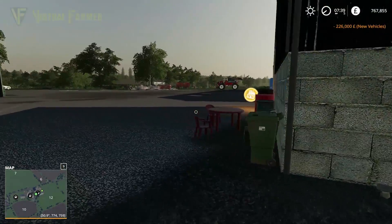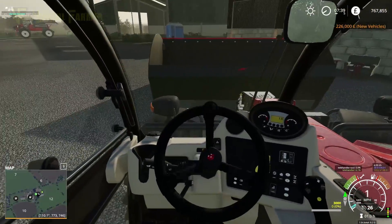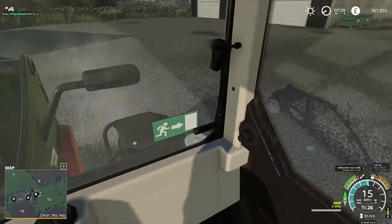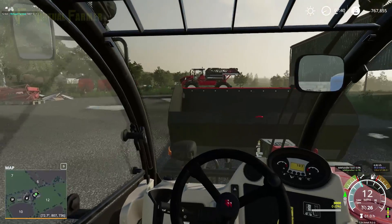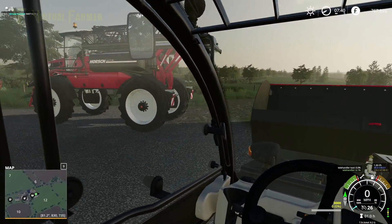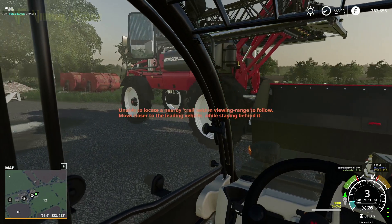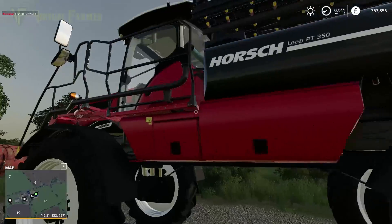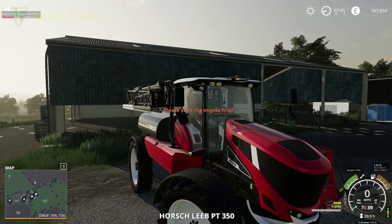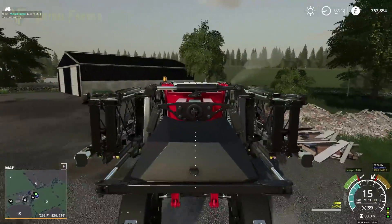Let's grab that and head back. There it is over there. We'll get our telehandler into formation with it. I have my wheels set up fine - I actually came over here with my wheels in the legal position. Let's turn that. There we go, that's set up. We're going to jump in our Horsch sprayer here - there it is in all its glory. It's going to be really quite nice.